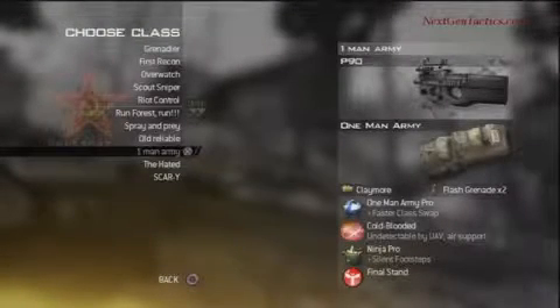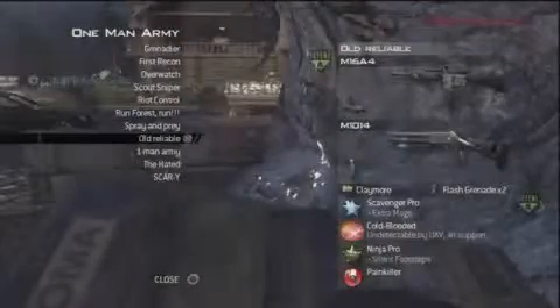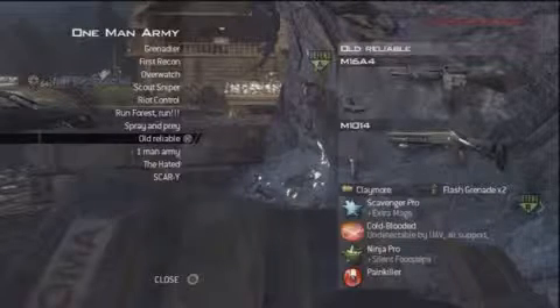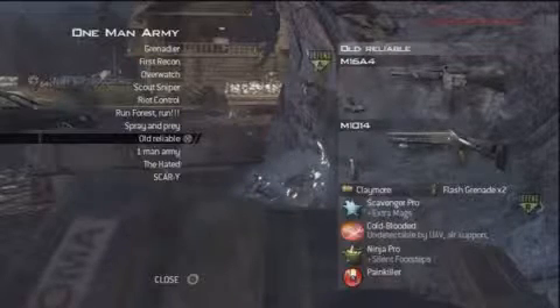A variation of the first SMG one-man army class is swapping the Mini Uzi with the P90. I don't think I had the silencer at the time, but the P90 works just as well, or any SMG — whatever you're comfortable with. A variation of the other primary class is the old reliable: an M16 with red dot, no silencer, the M10-14 with grip, claymores, flash grenades, scavenger pro, cold-blooded, and ninja pro.